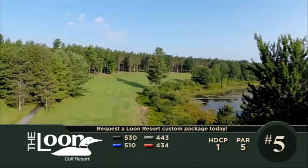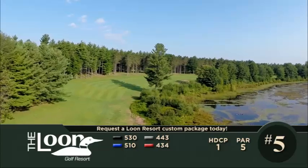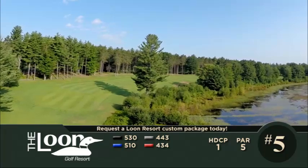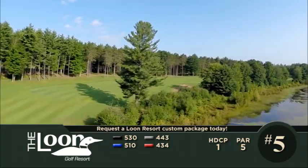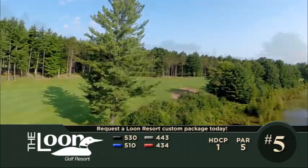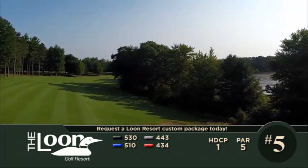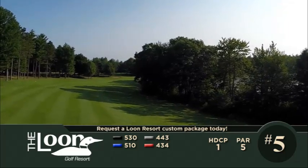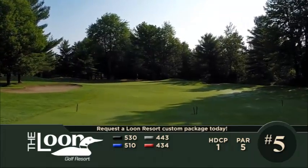The fifth hole is a par five with great adventure and many options. The huge tree in the center of the screen is the ideal aiming point — moderate length hitters should go to the left of the tree, while bombers can choose the right. But don't miss right, or your ball will feed into the hazard. Once a solid tee shot has been placed, the next shot — whether going for the green or laying up — must be aimed to the left side of the fairway or green. Everything on this hole runs hard to the right, so plan accordingly for your best chance at a birdie or a par.